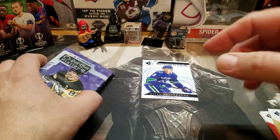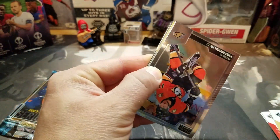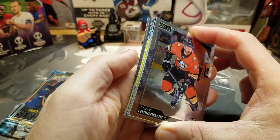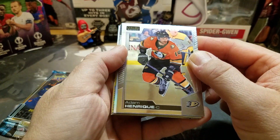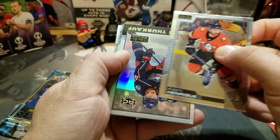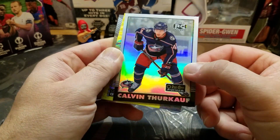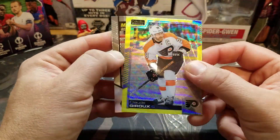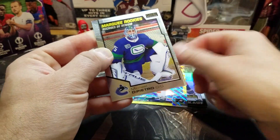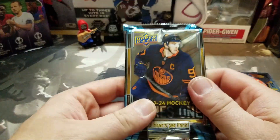Now let's get into the OPG Platinum. It looks like I got something yellow in here — one of the yellow surge cards. I have Adam Henrique — sorry, I don't know what I was looking at. A retro rainbow Turcotte, pretty cool. A Claude Giroux from the Flyers — neon yellow surge. And a Michael DiPietro rookie. That's actually not bad — got something interesting in there.